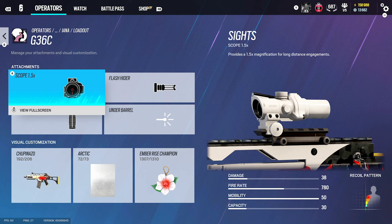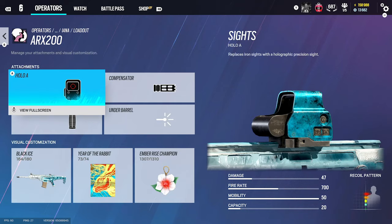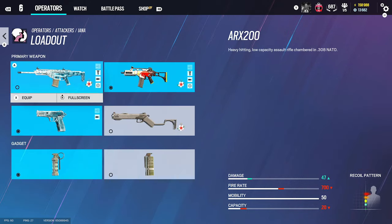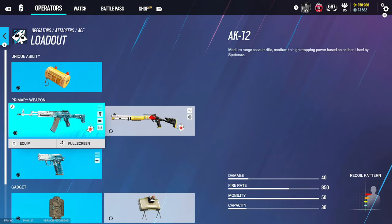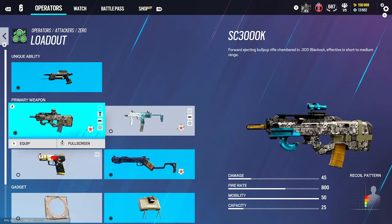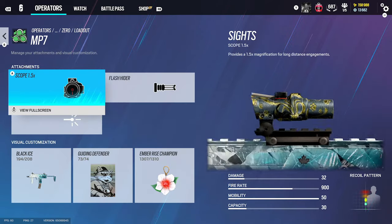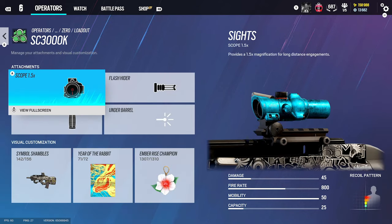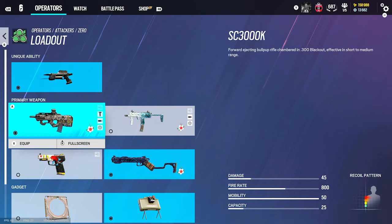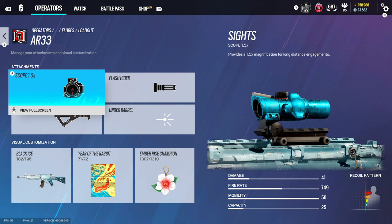Kali we're going to skip. For the G6-C we use 1.5, flash rider, and vertical grip, and for the AK74M we use holographic A, compensator, and vertical grip. Ace has a good gun — use 1.5, flash, and vertical grip. For Zero, I don't really like Zero's guns. The MP7 on attack isn't that great — we use 1.5 and flash rider. The SC3000K I'd say 1.5, flash rider, and vertical grip.